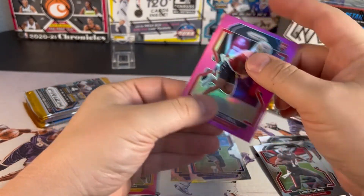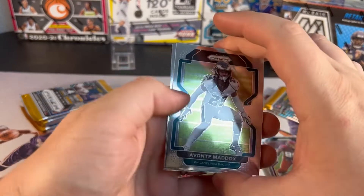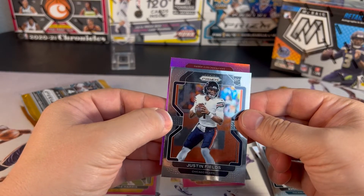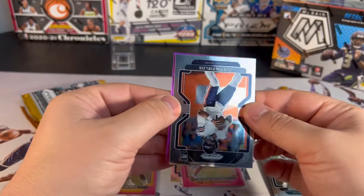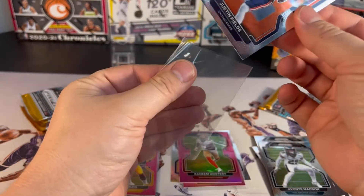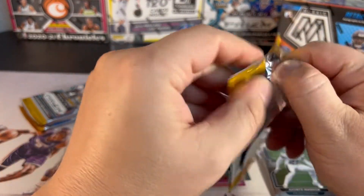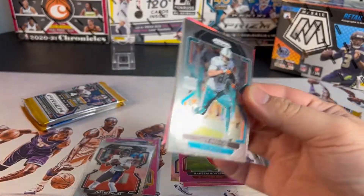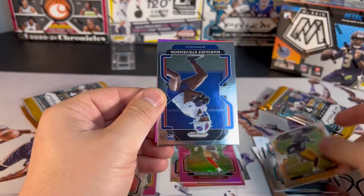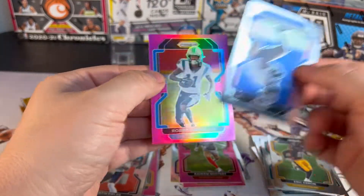Not what we wanted to see there. Got Chase Young, Maddox, Fields base — never bad to get. Another 49ers, not a rookie. Fields base again. I've seen openings where people aren't even getting quarterbacks so I'll take it. Rookie here, my hundredth — Marquez Stevenson from the Panthers, Robbie Anderson.